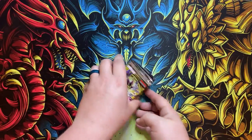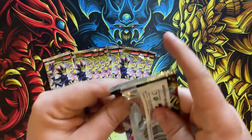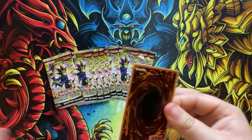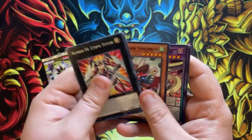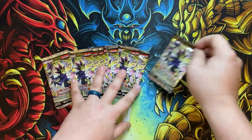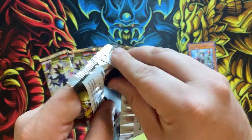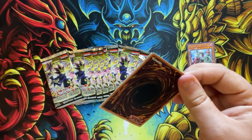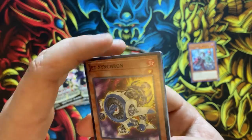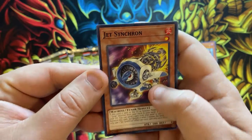Alright guys, let's go ahead and get into these packs and see if we can pull a Magician's Soul or some other cool magician cards. We have the Odd-Eyes Wizard Dragon. It's been a while since I've opened any of these. Looking forward to Rage of Ra — maybe we can pull the ghost rare Wing Dragon of Ra. That'd be cool. Jet Synchron — this card is banned now.